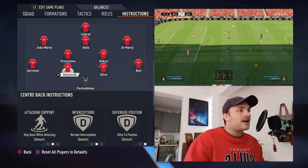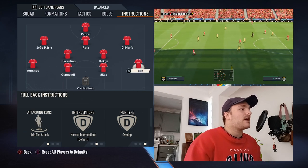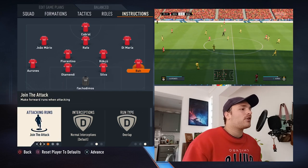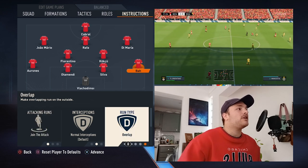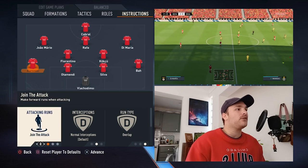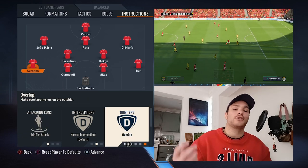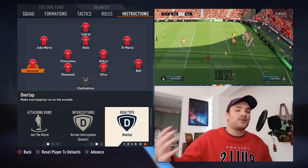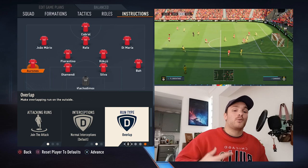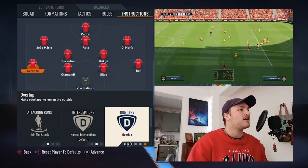Slightly forward up the field, we've got Silva and Otamendi — they are set to their base instructions. Then going slightly wider, starting on the right-hand side, we've got Bor, who is set to join the attack and overlap. He's going to be bombing down that right-hand side, holding the width of the field. We've also got Orzins, set to join the attack and overlap, holding the width down the left-hand side. They're going to be the widest players on the field, operating in that wide space, stretching the opposition back line, and in certain moments firing in those crosses.